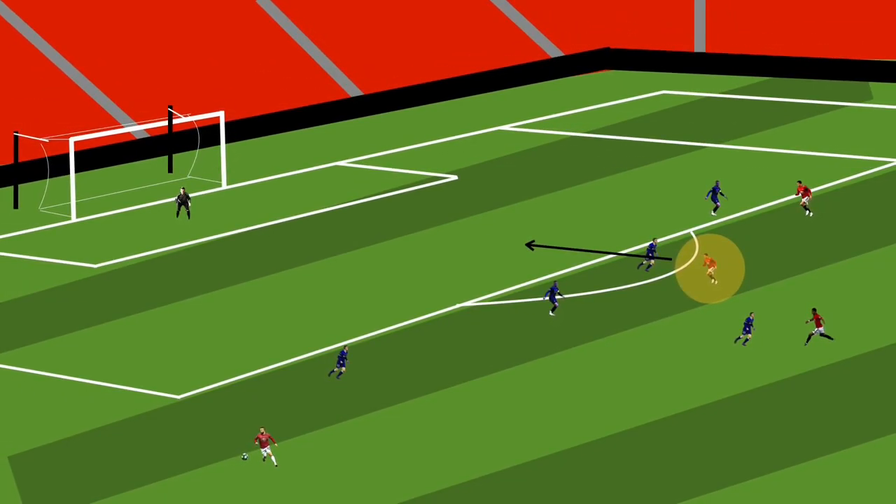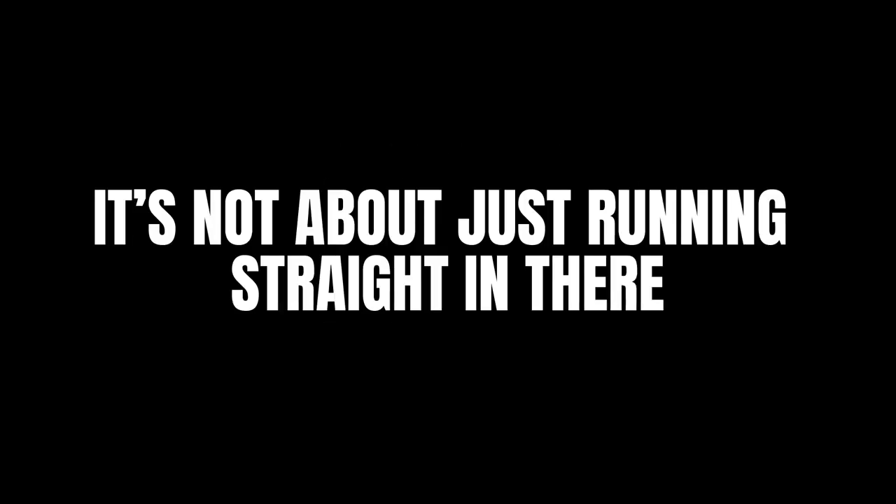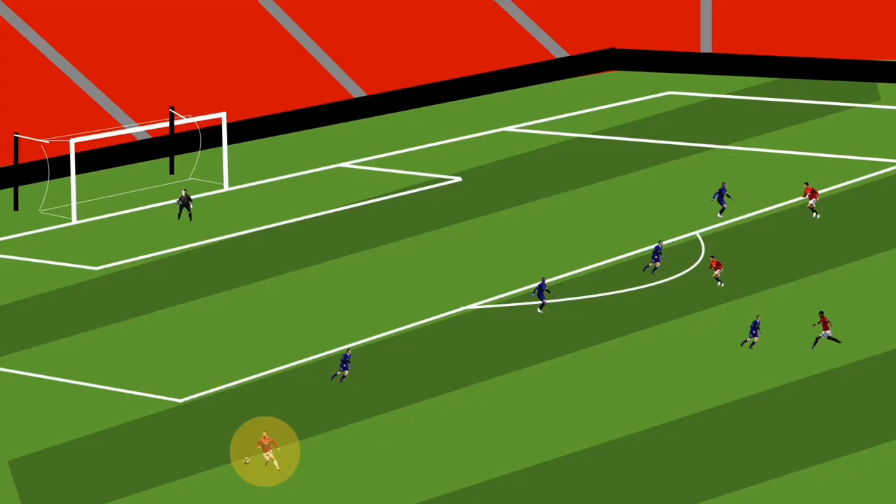Standing just in front of the defender is going to allow the defender to see what's happening. They can then potentially stop you from making that run into the space, blocking you off and preventing you from doing so. But it's not just about running straight in there. So today we're having a look at making blindside runs, giving yourself a better opportunity to score more goals.